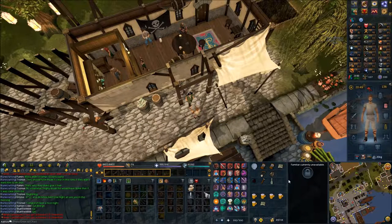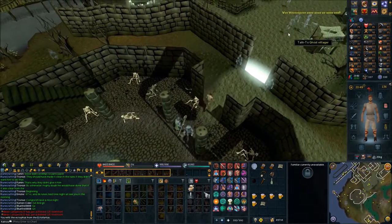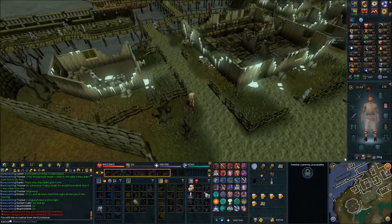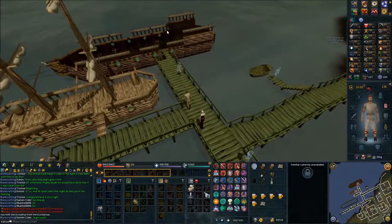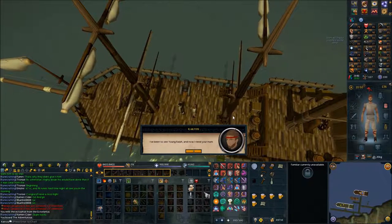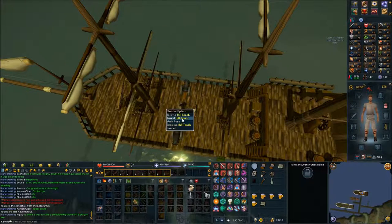Use your ectophile, head south through the barrier, then head all the way east. Cross the gangplank onto that ship again. Talk to Bill Teach and speak about rocking out. Then right-click and travel.